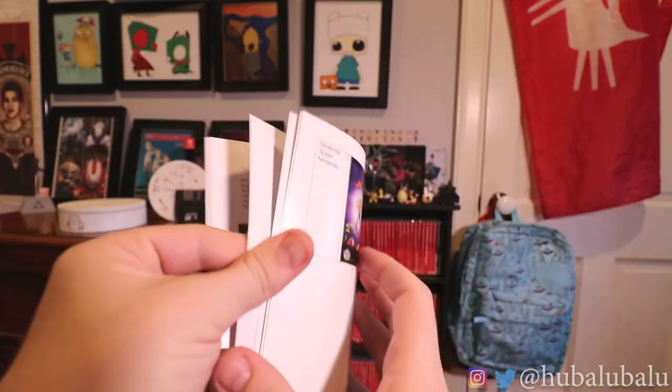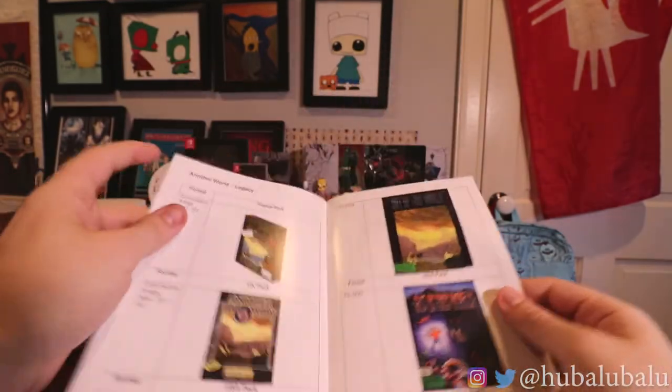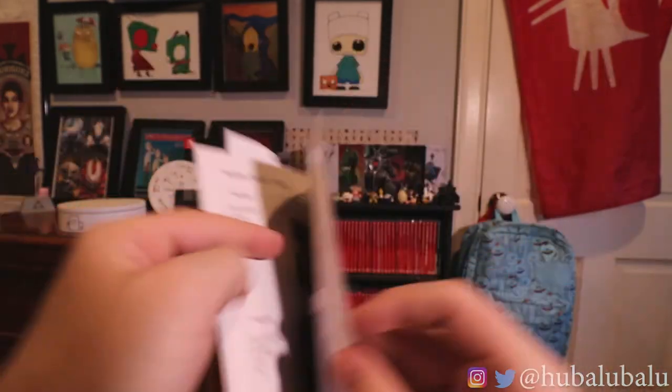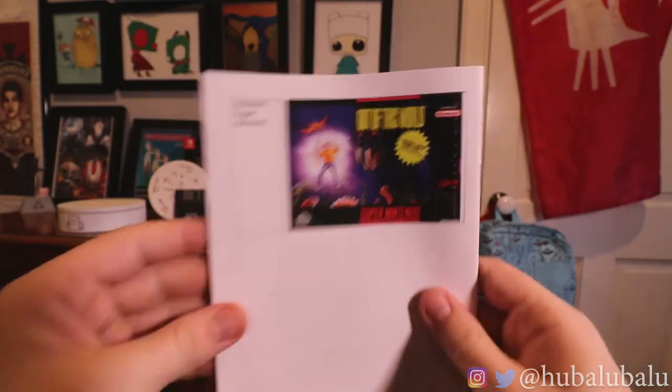I guess you guys could call this a diary because it goes through everything they did developing this game — the art, the story, the enemy, your friend buddy. But then it actually shows you — which is the cool part — because it was ported onto so many consoles, all the different styles of the editions that came out for those consoles. You got the PC DOS format and the Atari ST, which it first came out on. And then you have the Mega CD, the Sega CD drive, and then the SNES on the backside for 'Out of This World.' I don't know if they renamed the game or came out with another one like this. But this was really cool — I really like this diary.